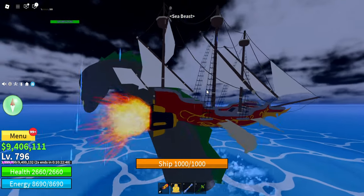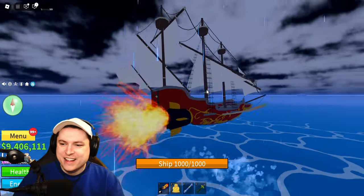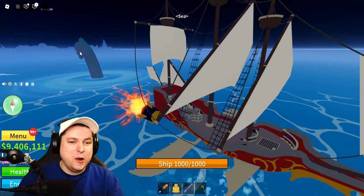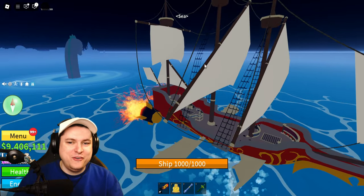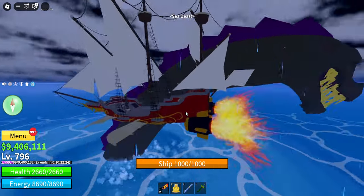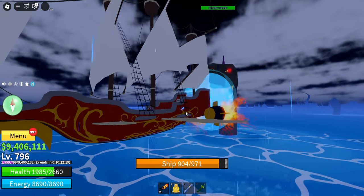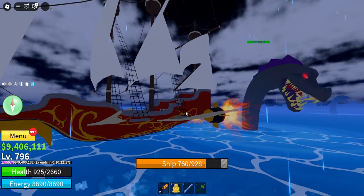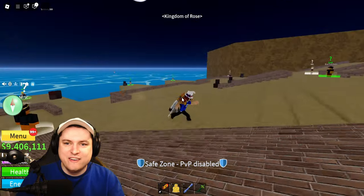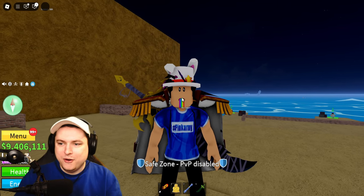Oh my god, does that make these serpents? I was just going to this island and a gigantic serpent came out of the world. There's another one! Please leave me alone - 100,000 HP! Oh no, my ship! I'm off the ship! Okay, I have a feeling that is not the way to go.